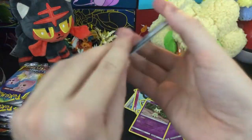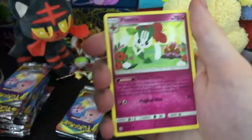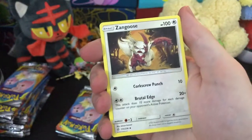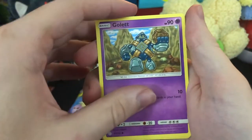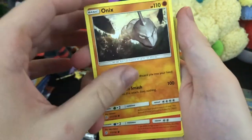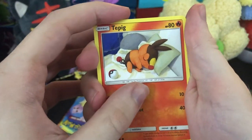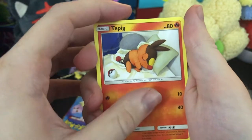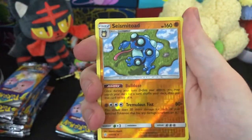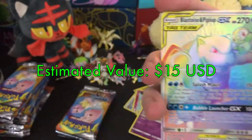We got ourselves another pack. We got Gloom having a nap in the forest. Floette, Zangoose — I love Zangoose and Seviper, I thought they were really cool. Golbat, Dedenne, Aipom, Onix breaking through a mountain. We got the sleepy Tepig having a nice little nap. Next card is Seismitoad, the warty boy.